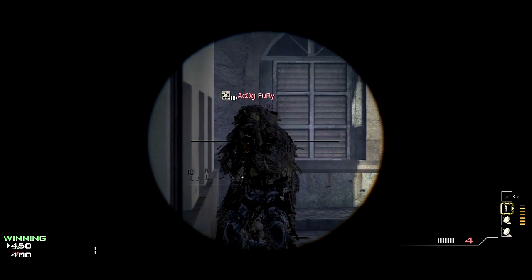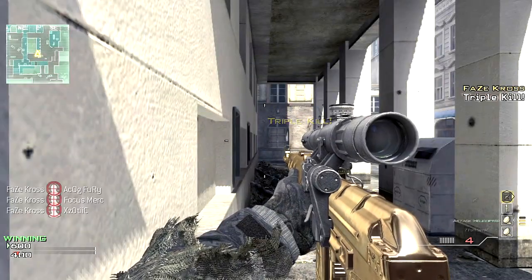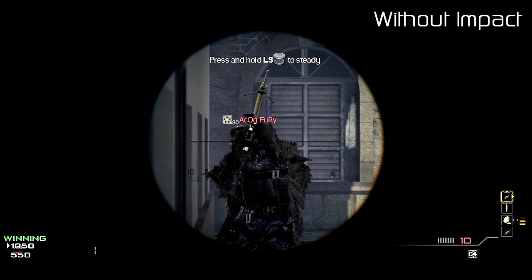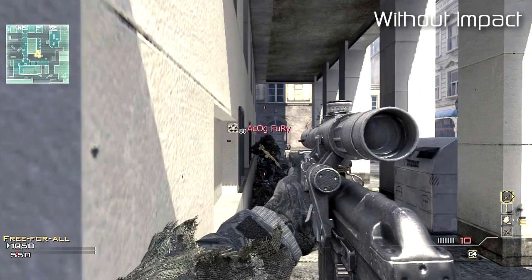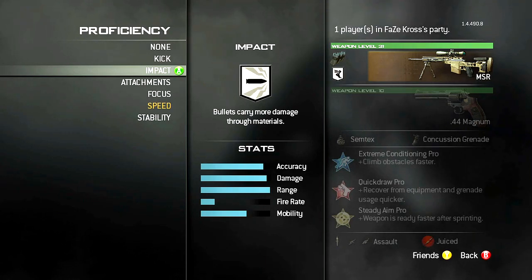The Dragunov is very similar to the RSASS. It's a two-shot from the neck, chest, and stomach, and it's a one-shot to the head only. Even lining this one up in a private match was kind of a pain, so I would not recommend using this sniper unless you are in for a world of hit markers and frustration.